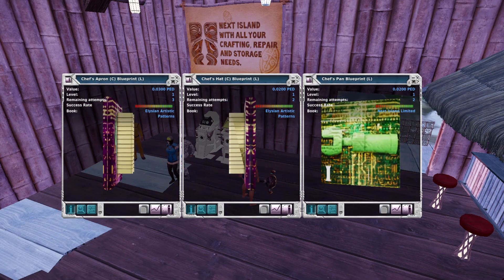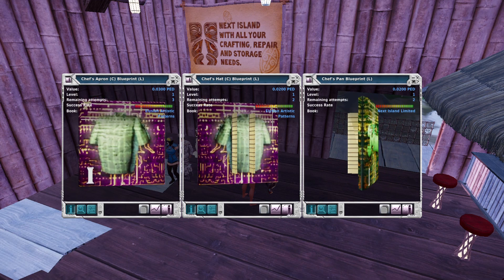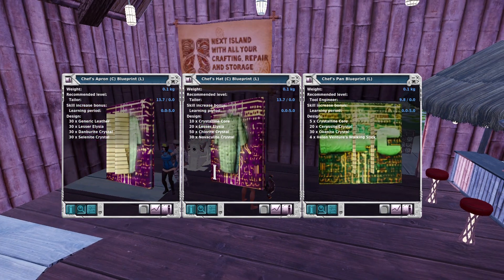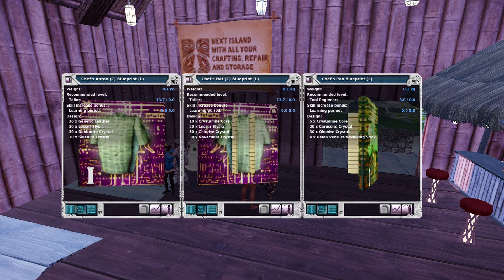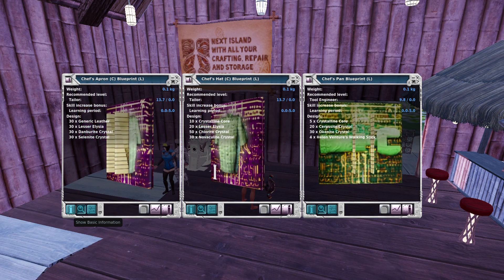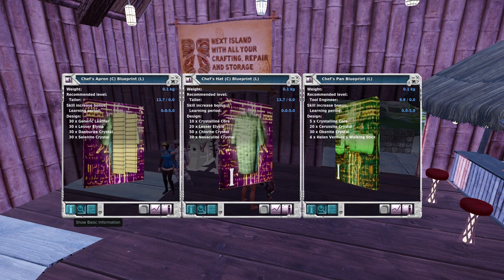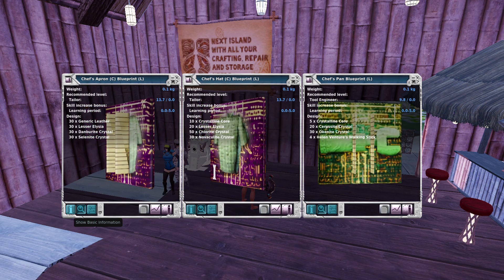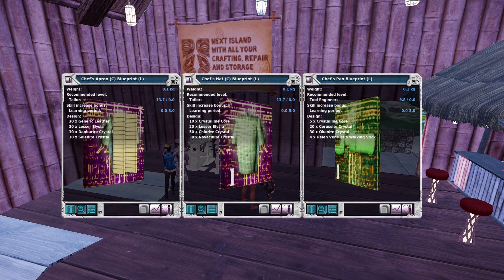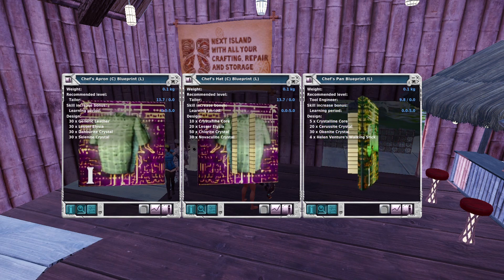Let's talk about the blueprints themselves. They're all limited blueprints, but they create unlimited items, so that means they are actually stackable. And they're all level one. You can see tailoring skill is required for the chef's hat and the apron — I have 13.7 tailoring, which I picked up from the Next Island Daily Lesser Alicia Challenge. Tool engineering is also relevant, and I have a little above zero so I have a slightly better success rate that will slowly improve over time. What's really cool about these: they have inherent base value, they're stackable, you can do it daily, and it's all free. You don't even have to craft these things.